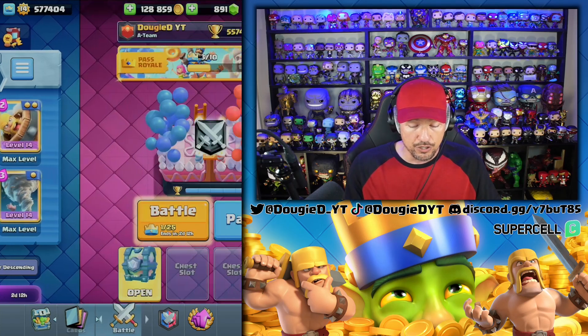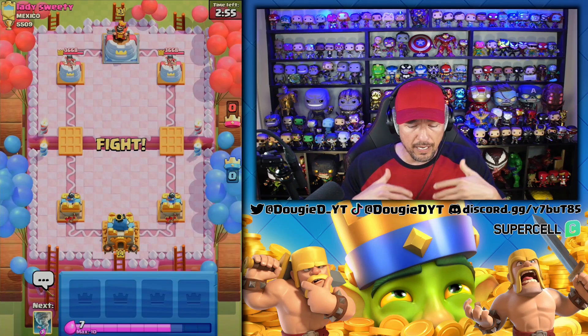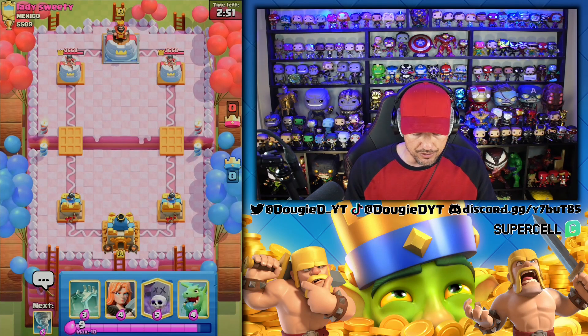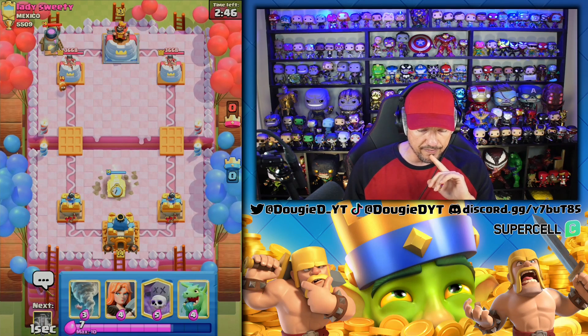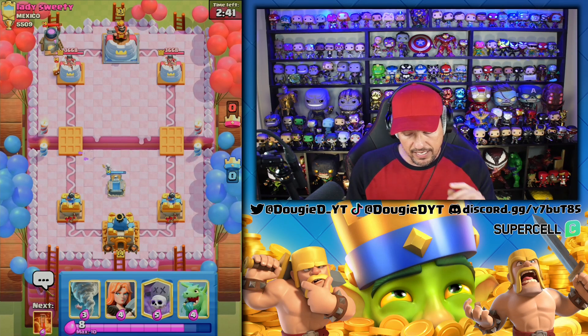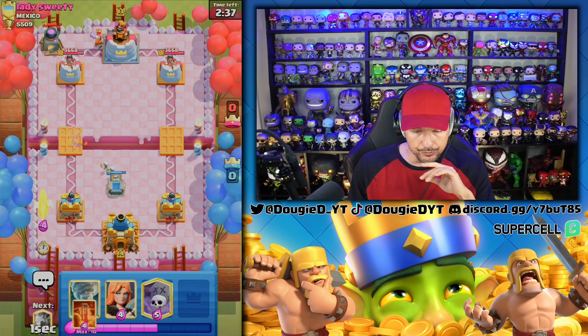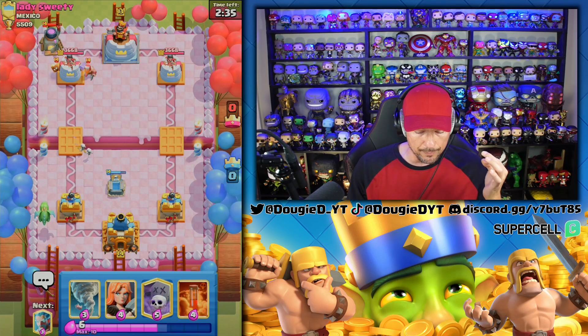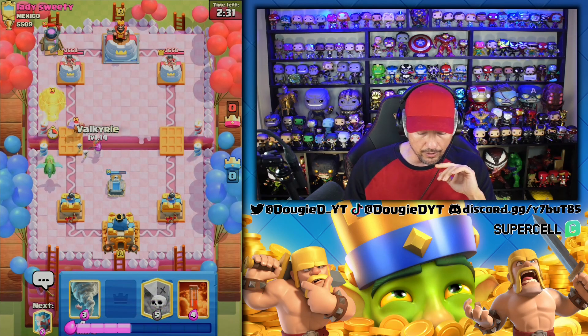Let's start off with Splash Yard. Remember with Graveyard you've got to play a little patient — more defensive, it's about counter pushing. We're going to drop the Tombstone because I think we'll be able to absorb a lot of the Fire Spirits. I might go Baby Dragon. He's probably playing Balloon, and I never really see Lumberjack unless we are, so I'm going to be okay with that.